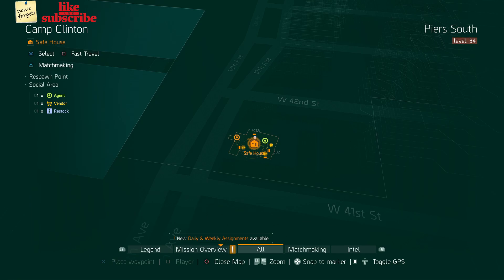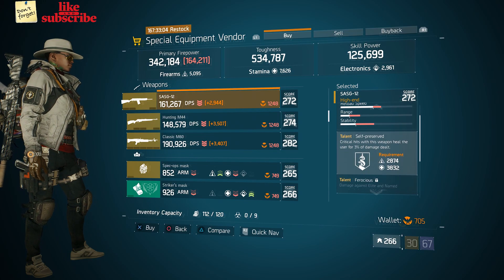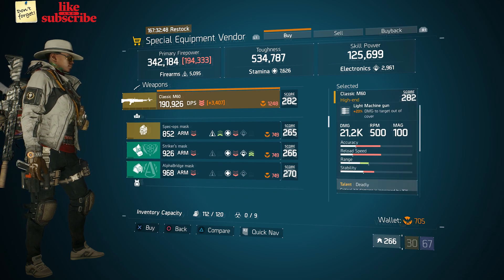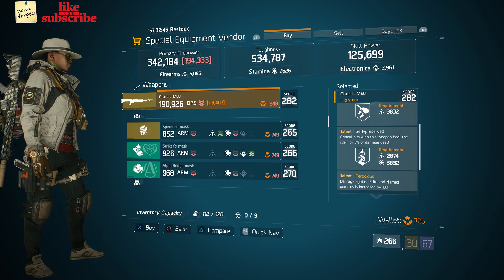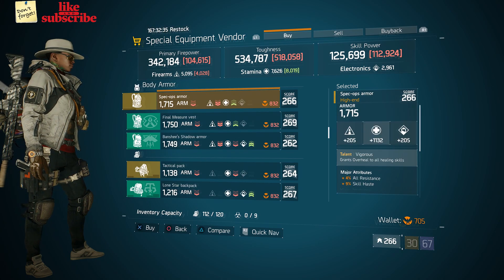For our next gear items, head over to Camp Clinton. Here the special equipment vendor has the SASG-12. We also got a classic M60. Next here we got a Spec Ops mask with a talent rehabilitated on there.